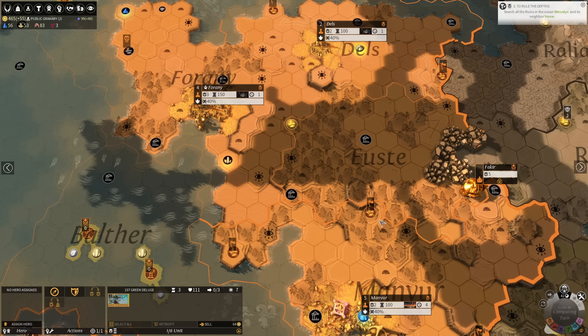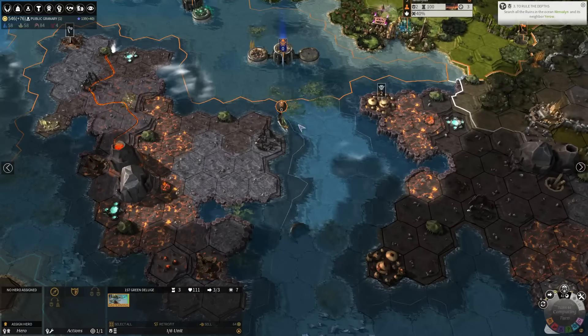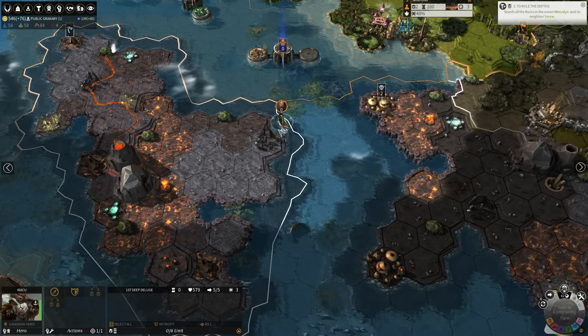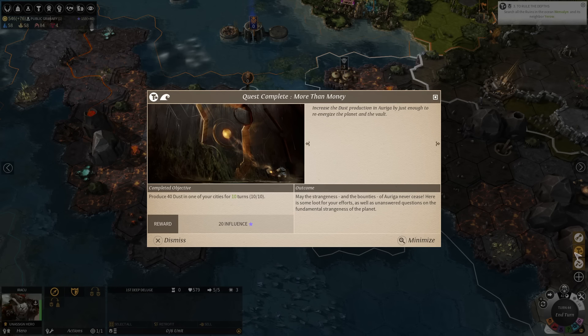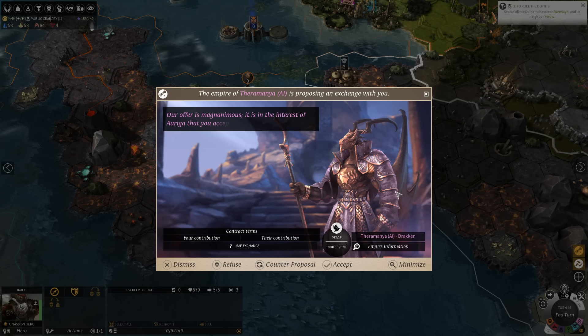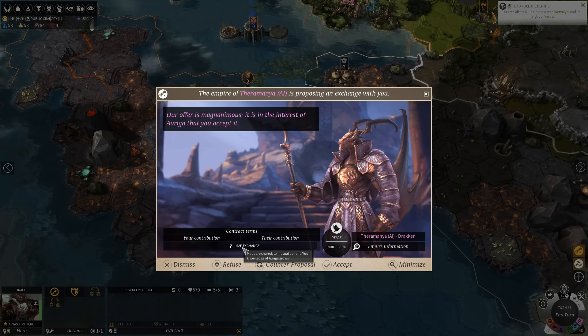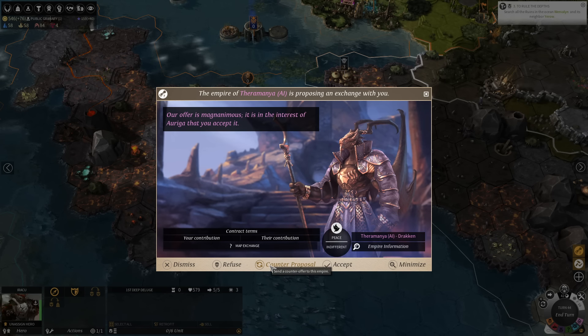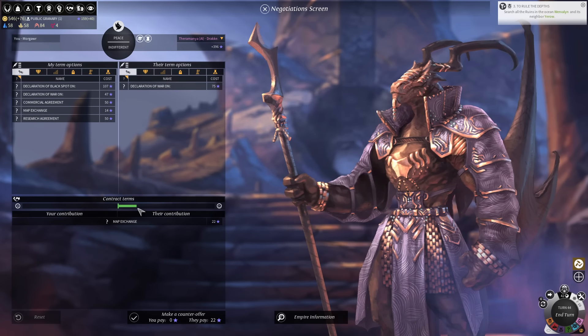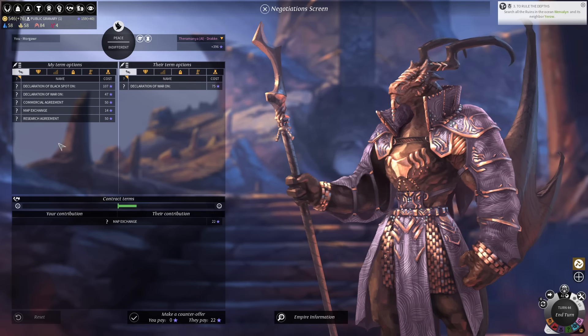Things are going all right here. We had a quest to produce dust in one of our cities and we sure did that. We have a diplomatic request — our offer is magnanimous, it is in the interest of Auriga that you accept it. He would like to exchange our map information. This is probably pretty weighted in his favor actually — we have vision of a lot of the world. I'm going to counter-propose. You can see he would really like for this to happen, and that might allow us to actually extract something in exchange.